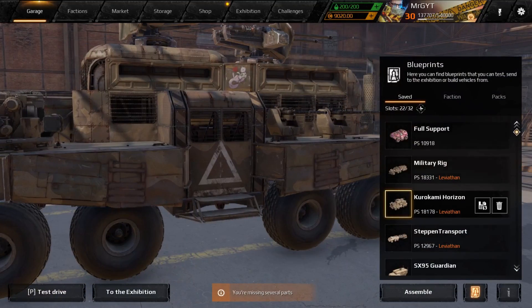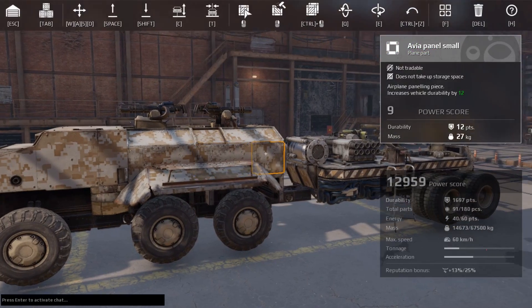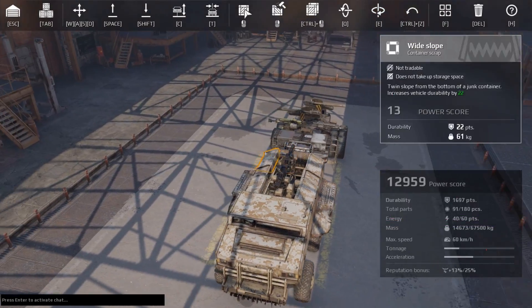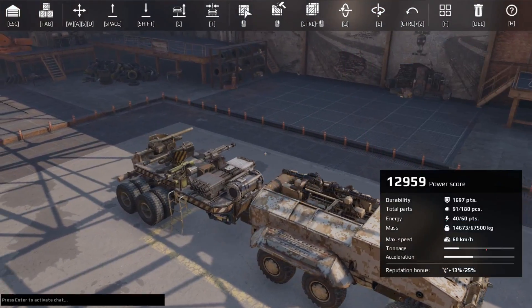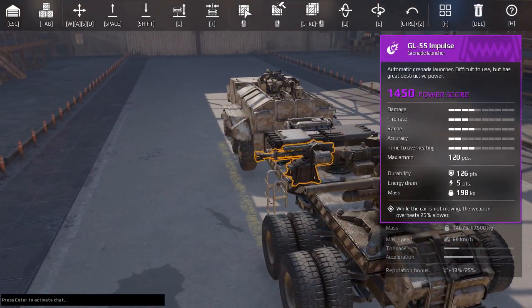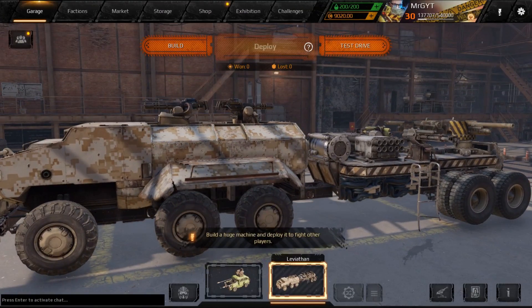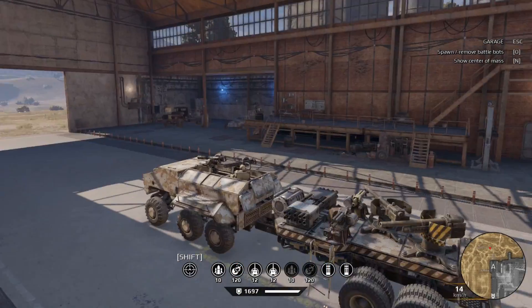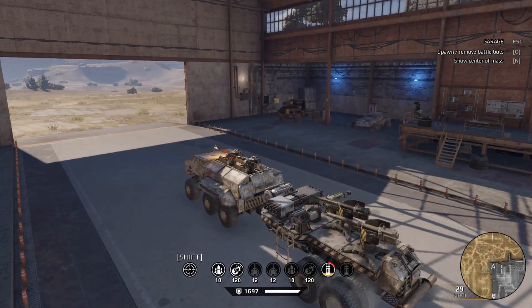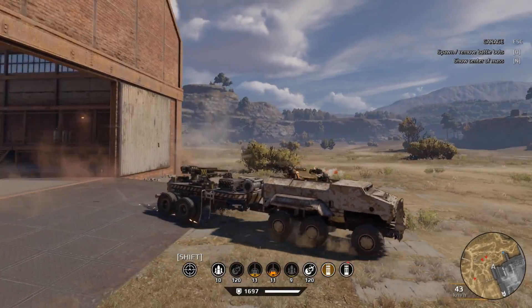Next up, number three: Steppin Transports, coming from Cloud Striker 94. Thank you for your long-time Patreon support, friend — I really appreciate it. Look at this thing — we've got one of everything slapped on here, a little bit of everything. We even got the car jack. Looks kind of like a convoy vehicle. Let's go see how well this thing shoots and spams death.